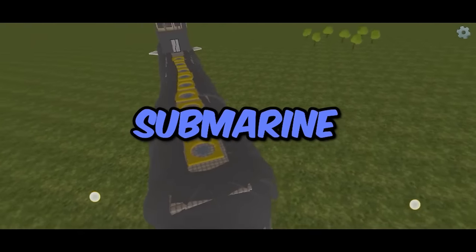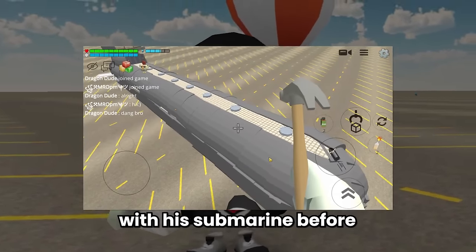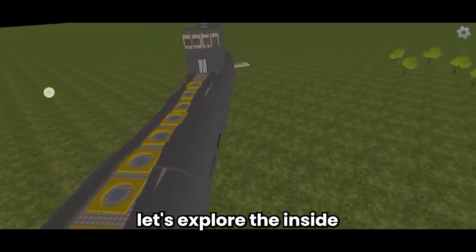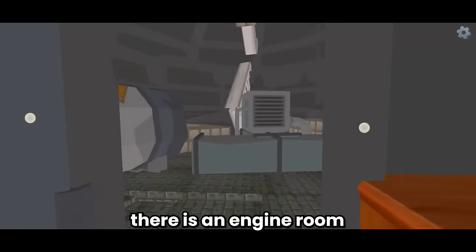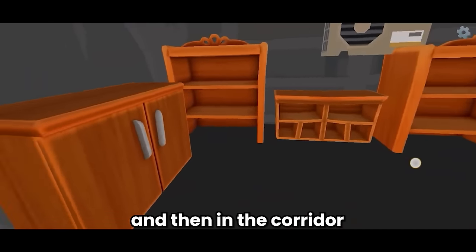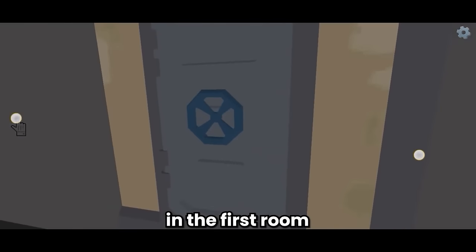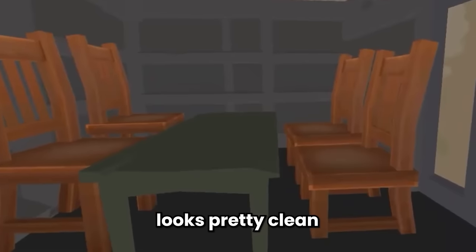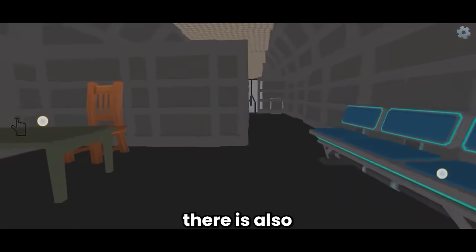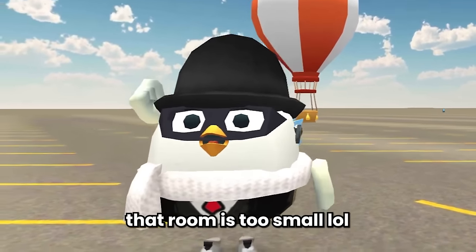Moving on to the next build - and yeah, another submarine again. We've reviewed Amaro's build with his submarine before, so let's see who has the coolest submarine. Let's explore the inside of this submarine. There is an engine room at the very back - looks pretty neat. And then in the corridor there are some decorations with cabinets and racks. In the first room in the corridor there is a meeting room - looks pretty clean with a table and chairs. Next to that meeting room there are also another tables too, maybe put outside because that room is too small.